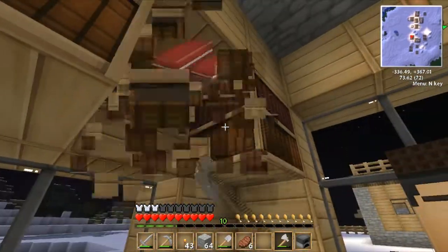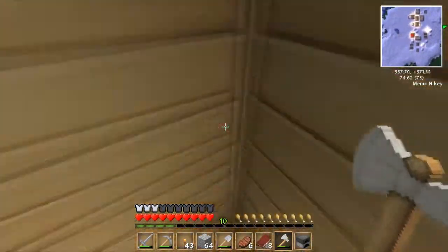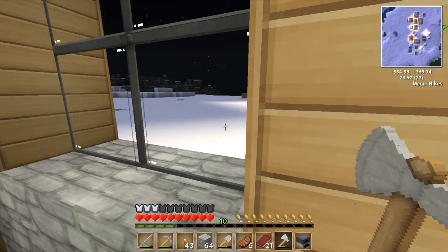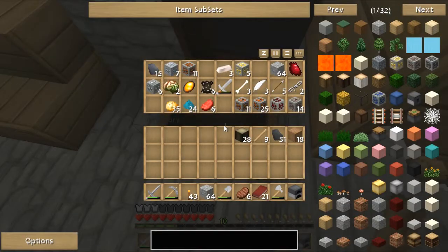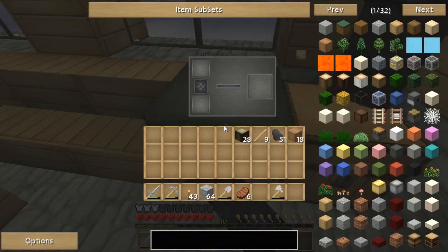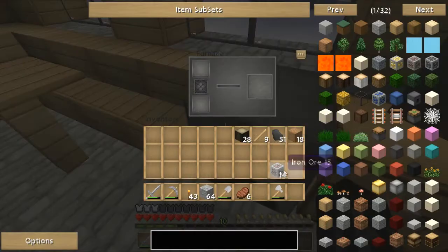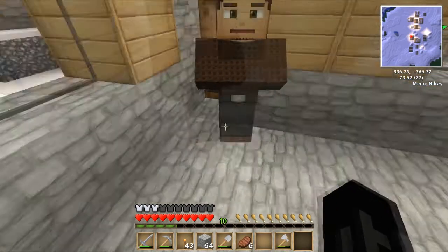Your punishment is I'm going to take your books. All right, let's melt up some more of this iron. Where's my iron? There it is. Maybe we can make a little bit more armor — be a little bit more prepared.